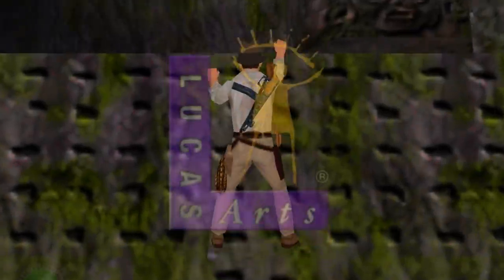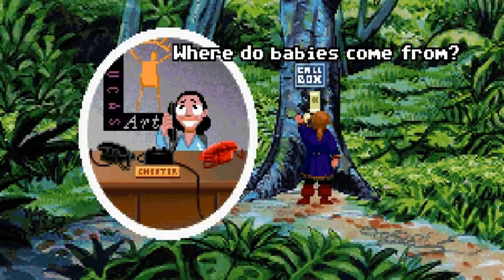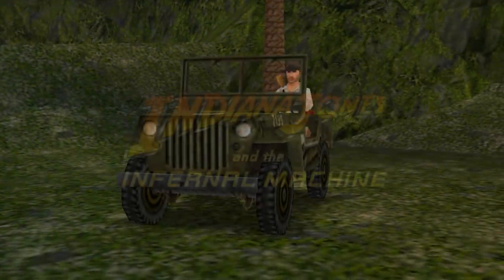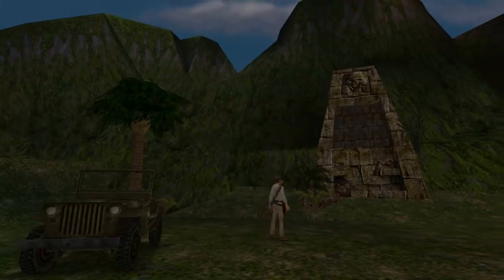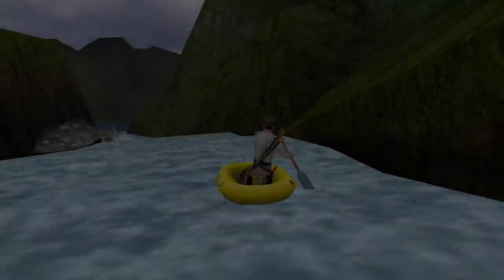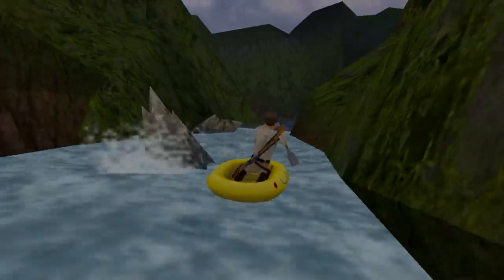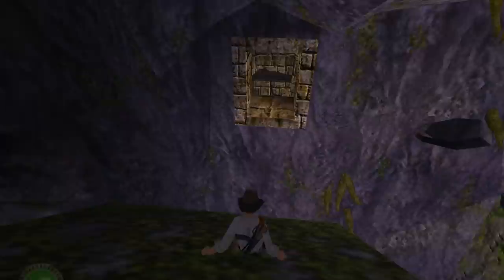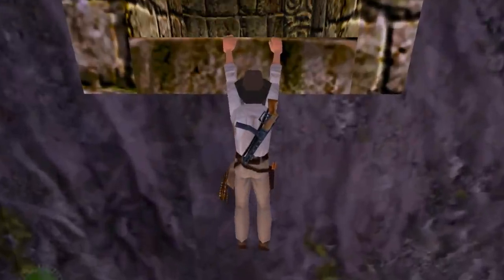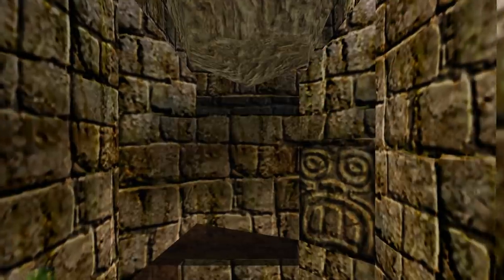Developers LucasArts have always tucked away decent Easter eggs within their adventure games. In the 1999 action-adventure title Indiana Jones and the Infernal Machine, there is a secret bonus level where you can play out Indy's return to Peru, visiting the same location where he discovered the golden idol in Raiders of the Lost Ark. It's a really cool feature, but the main secret lurks towards the end of the level where you will come across a large boulder.